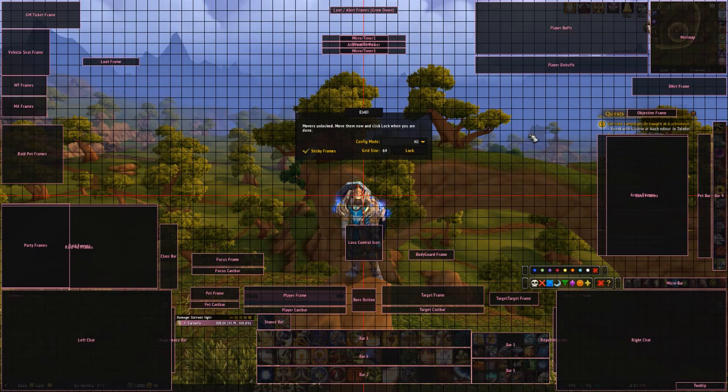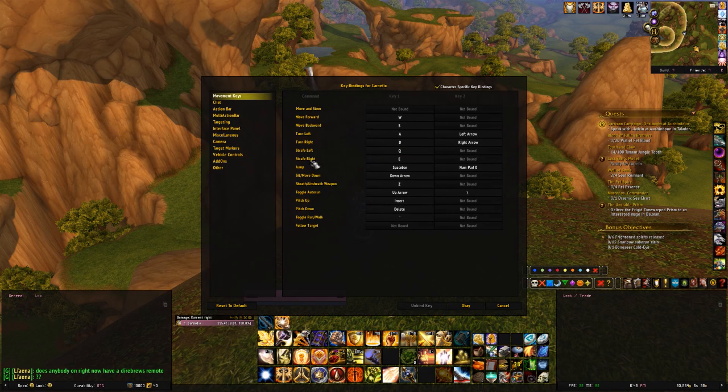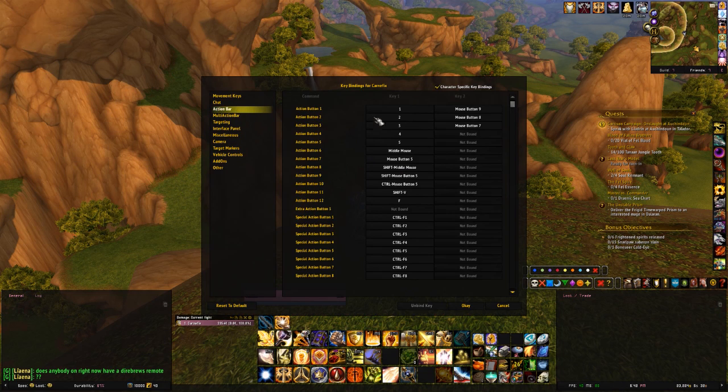Before we begin I do want to state that I use add-ons — I use LVUI which is a complete UI overhaul. A lot of other people use different add-ons for their hotbars; a really common one is Bartender, which lets you move your hotbars and make them bigger or smaller. LVUI does the same thing and also has a very easy key binding menu, otherwise you hit Escape or your game menu, go to Key Bindings, and from there you can start reshifting your keys to a more comfortable setup.